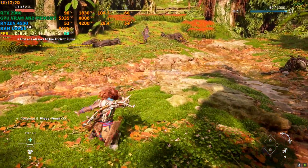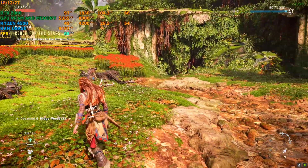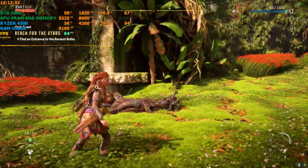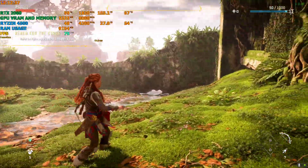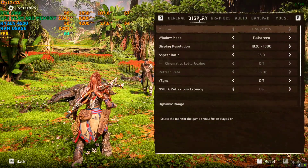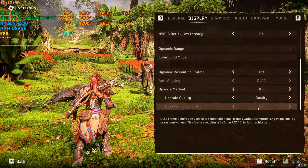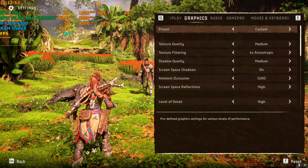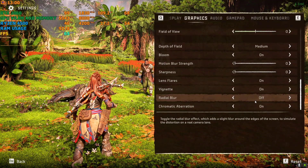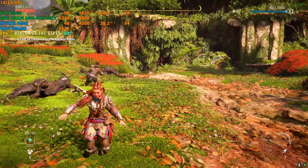First things first: MSI Afterburner will be compatible with this game with or without the mod. The game is currently in a very unstable state — it's graphically heavy but also a little unoptimized, stuttering here and there. Right now I have not activated the mod and I'm playing on 1080p with DLSS set to quality, no frame generation. Graphics settings are a mixture of medium and high, motion blur is turned off. I'm getting around 60 to 70 FPS.